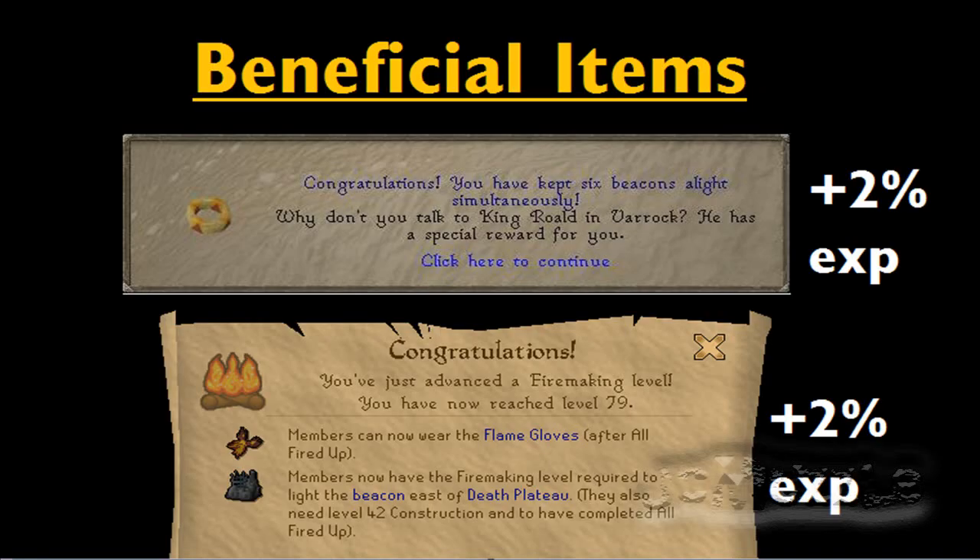Two beneficial items that can help you with fire making are the Ring of Fire and the Flame Gloves, both from the All Fired Up quest and mini-game, which involves lighting beacons around the world map. You have to keep 6 fires alight for the Ring of Fire and 10 beacons alight for the Flame Gloves, after doing the All Fired Up quest — you also need 79 fire making for the Flame Gloves. Both of these add 2% more experience to each log while fire making, and wearing both together gives you a 5% bonus experience.